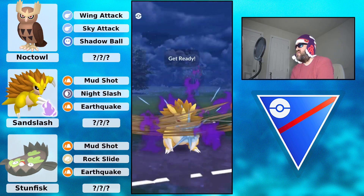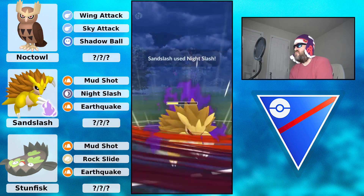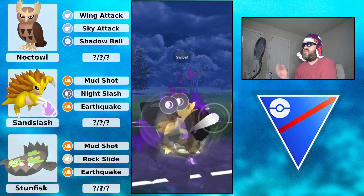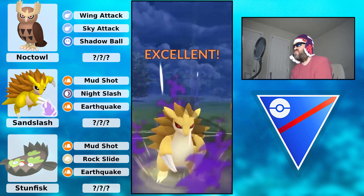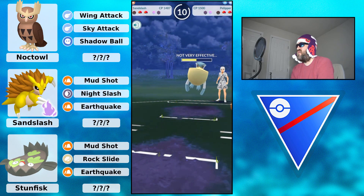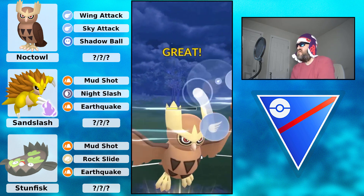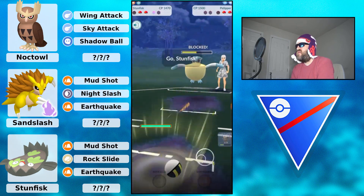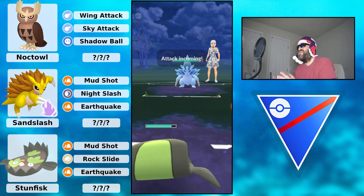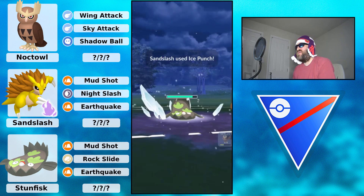Pelipper comes in and Sandslash goes for Night Slash, just spamming out these Night Slash attacks. It does pretty decent damage to Pelipper, and able to get to another one. Sandslash gets to those Night Slashes super fast. Obviously you are weak to Weather Ball but they just fall down. Noctowl coming in - Galarian Stunfisk doesn't really like Pelipper because the Weather Balls are doing so much damage.